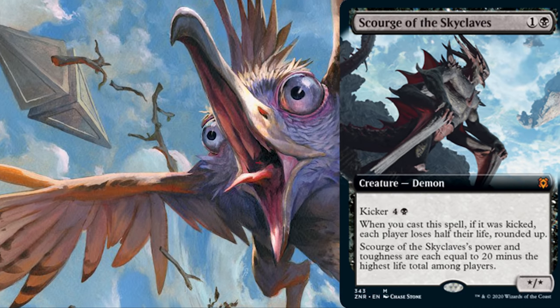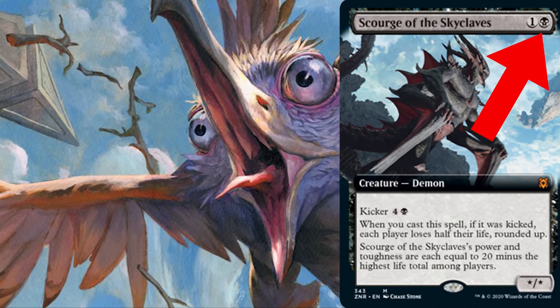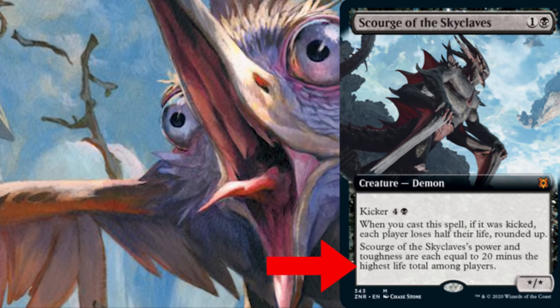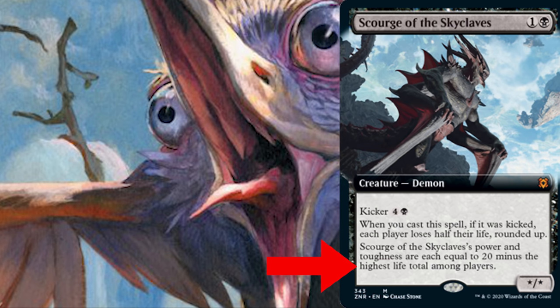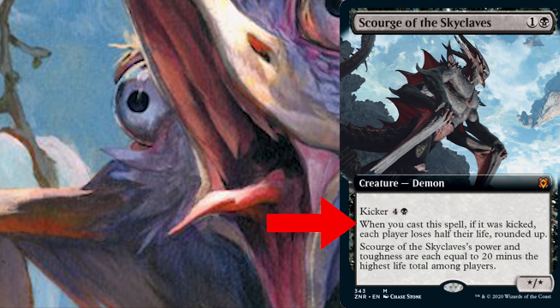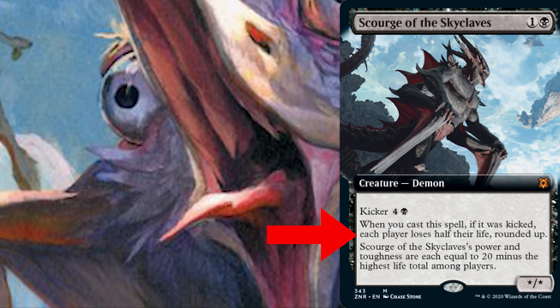Today's video is all about Scourge of Skyclaves, who for only 2 mana has power and toughness equal to 20 minus the highest life total among players. That means if both players have one life, he would be a 19/19 — quite the big boy. On top of that, it also has Kicker 5, so if we cast Scourge for 7 mana instead of 2, when we cast it, each player will lose half their life. It's a pretty strong card.